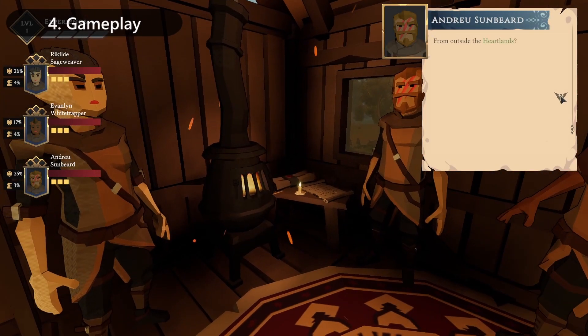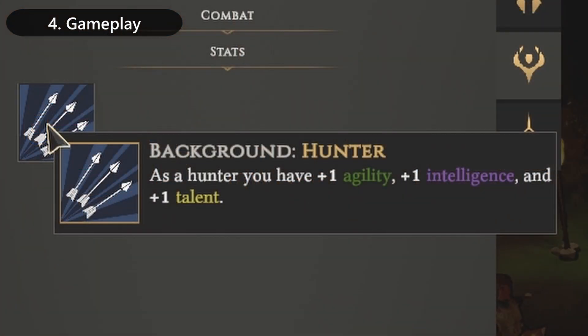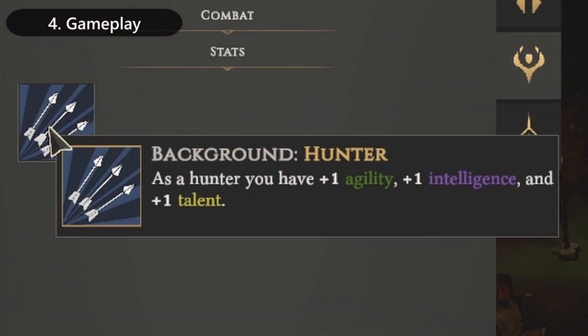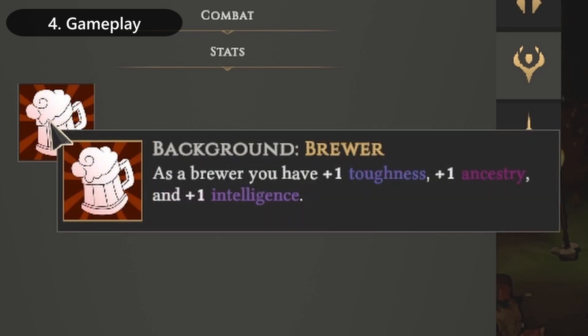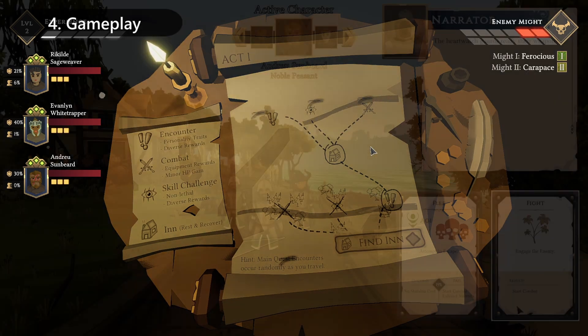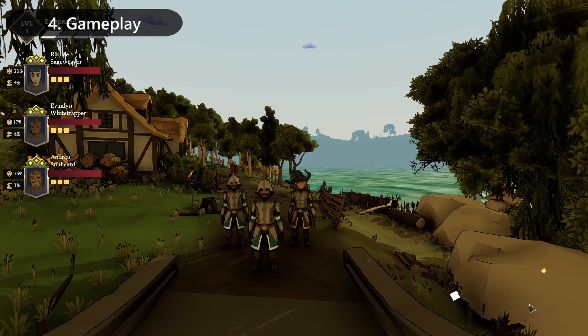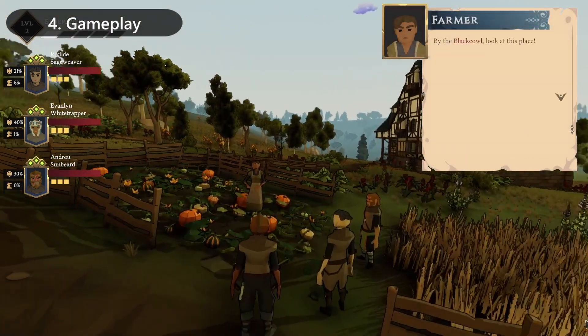Gameplay is where Yengard really shines. You start with 3 randomly generated peasants, each with their own unique backgrounds, which grant unique bonuses to certain stats and playstyles. You're given a quest to travel north, where you pick and choose the paths to take — picking fights, uncovering treasures, resting at inns, and encountering strangers and side quests.